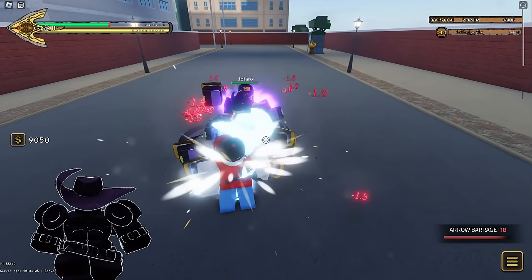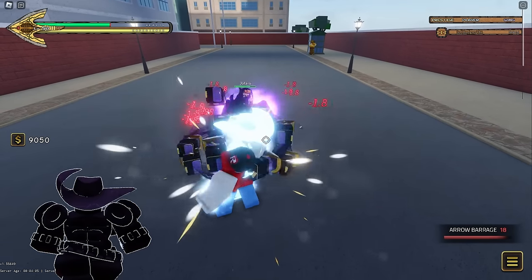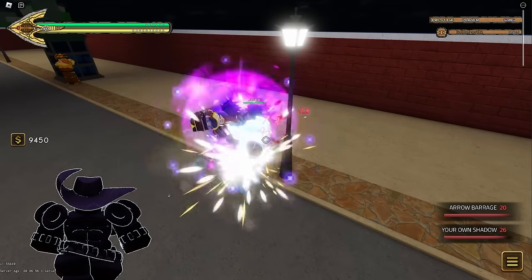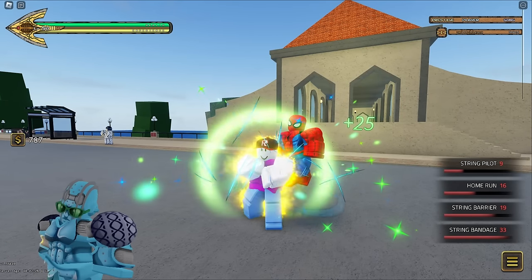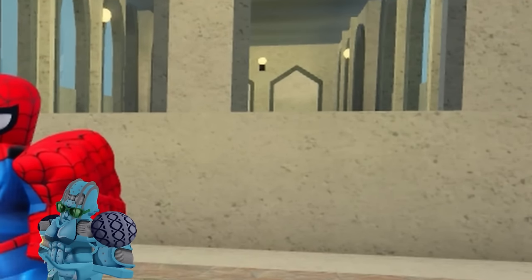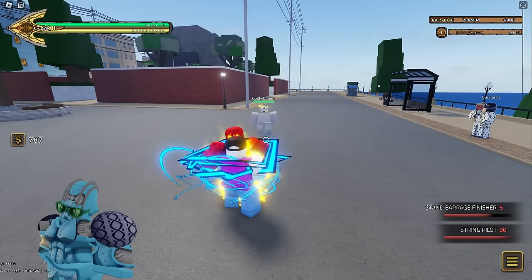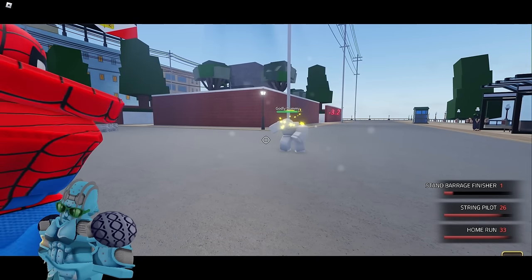Don't use your Arrow Barrage first if you know the enemy has their stand barrage off cooldown — it places you into a combo as it puts your stand barrage on cooldown. Instead, try and find other ways to use Arrow Barrage, such as having your shadow up. String Bandage is kind of pointless even at maximum upgrades — it only heals a measly 25 HP and has an annoying wind-up. String Pilot into Home Run is a true combo and it's really good for catching people that are far away.